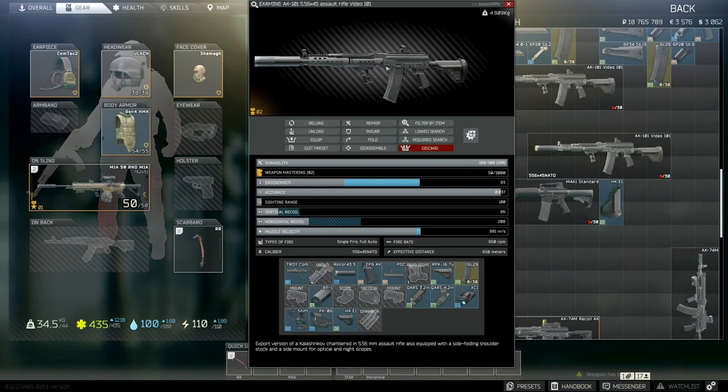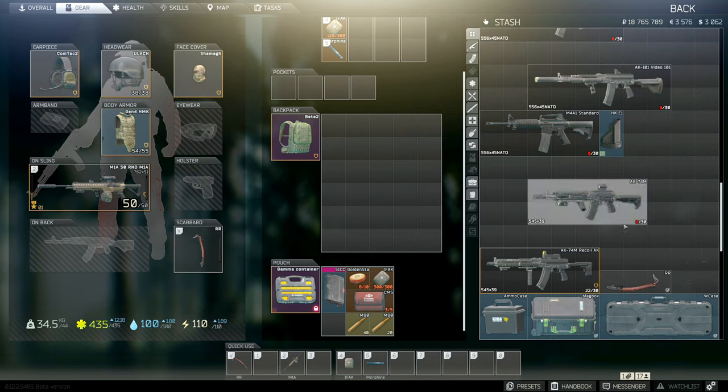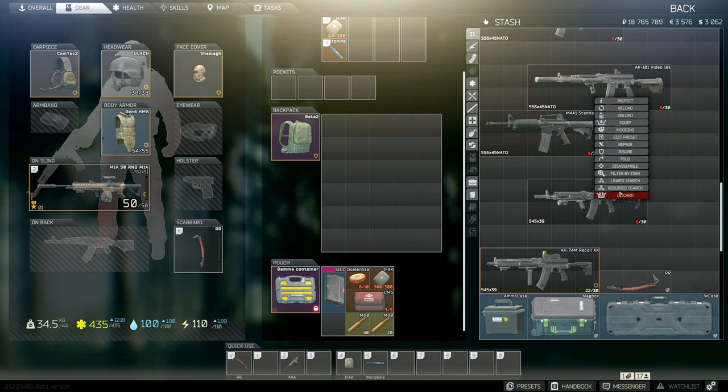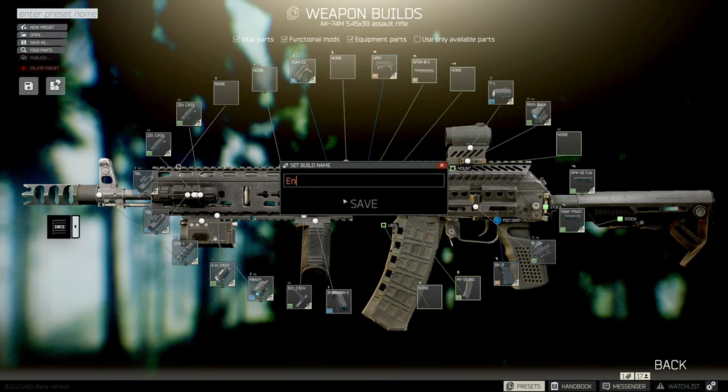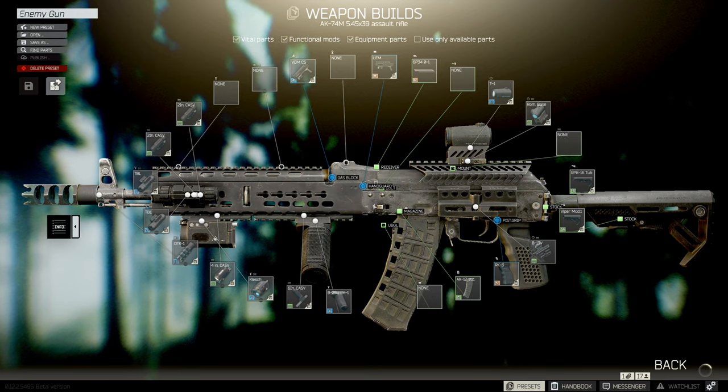Now I want to show you a couple more ways you can use the weapon preset system to your advantage. Say you have a really cool gun you got off an enemy, and you want to quickly save the build for future use. Take the gun and right-click it, select Edit Preset. Now click Save As in the top left and there you go — the new design is saved.